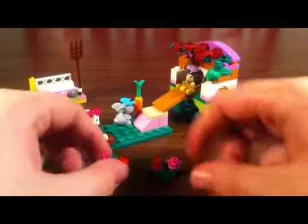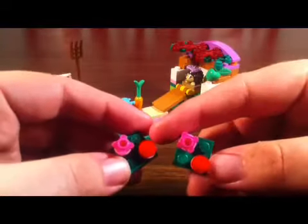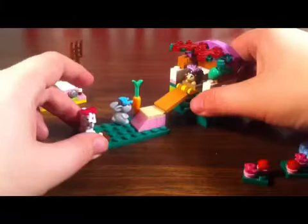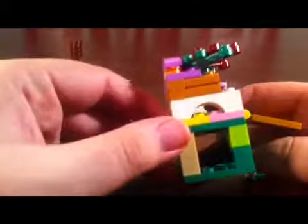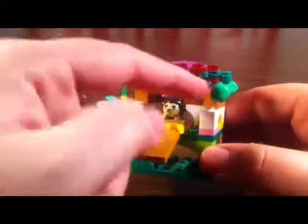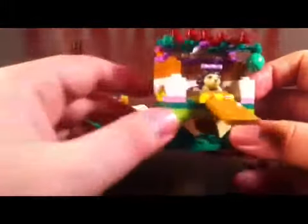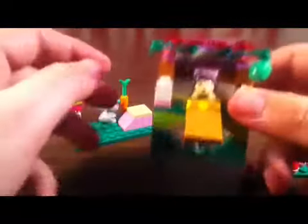Next thing you get to build is two of these little flower beds — they're very nice. Nice little tree top for the hedgehog, comes with a little apple. That's where you put the apple. Nice detailing all around. You can see some brickwork on the inside there. Nice and sturdy.